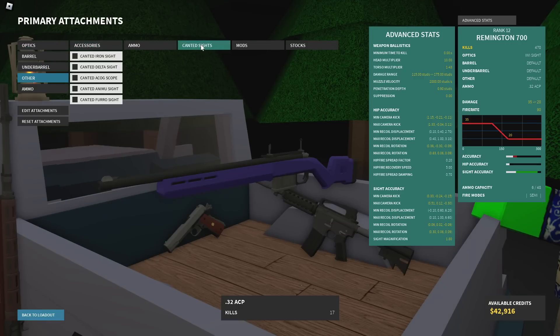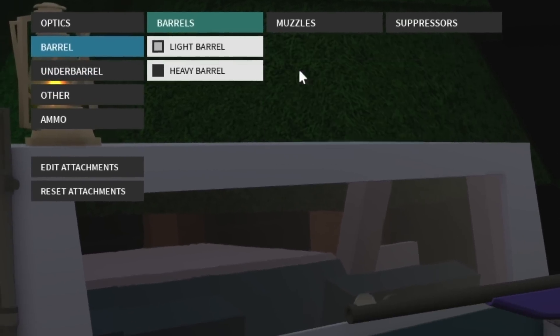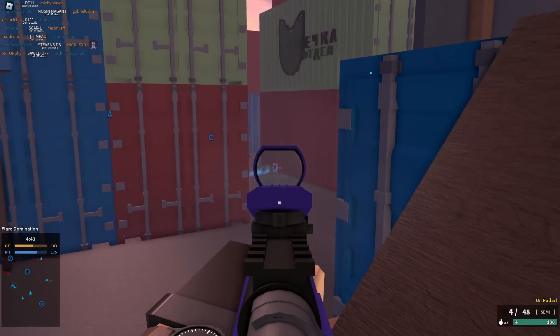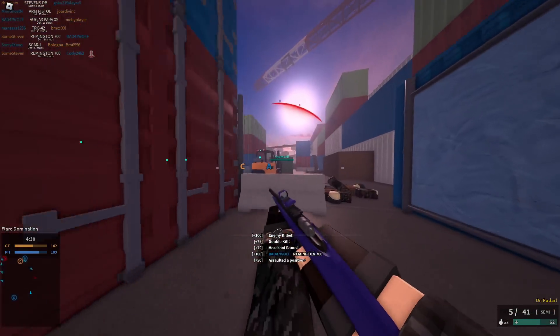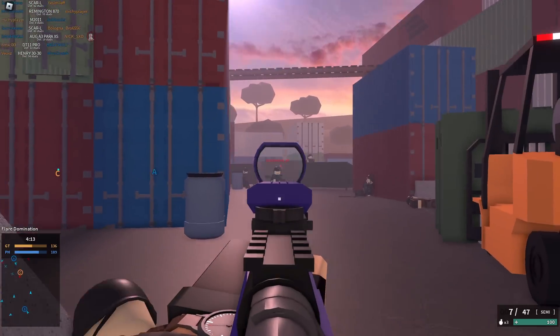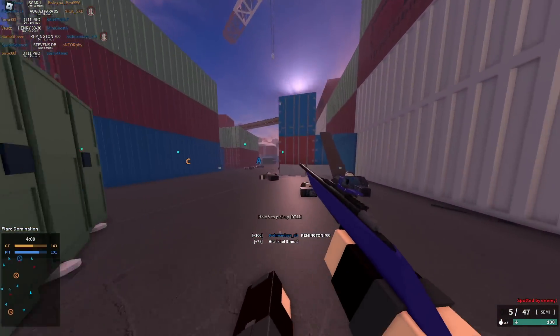I can crunch this down even more and make it more of a sit-still-and-headshot gun. With all these different changes, I can just sit here and spam left click and my shots will always be in the same place. I see the head, I click it. There we go, there's a good one. My favorite part is that this isn't even a sniping map — it's supposed to be the most CQC thing. I want them to add this to the main game.